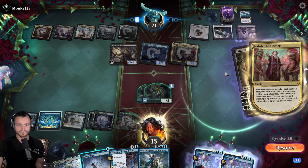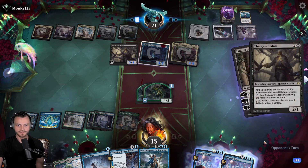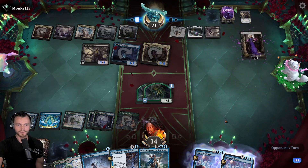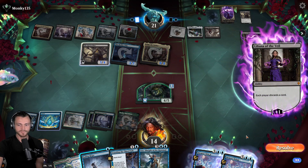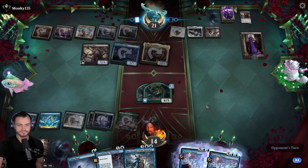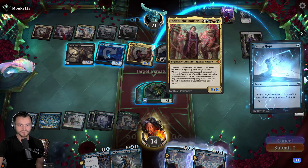Liliana okay, some manual taps - that's unfortunate. Another Raven Man, that's okay. We'll lose one of these guys. Each player discards a card okay - probably drop off this land, keep Founding the Third Path around. And I think we go ahead and bounce Joda again.